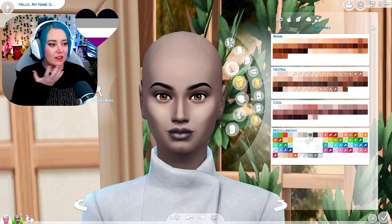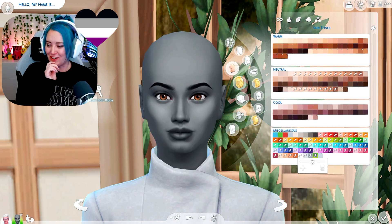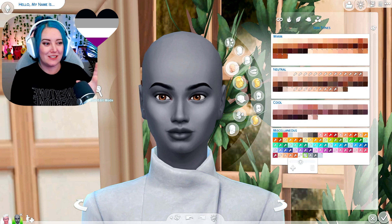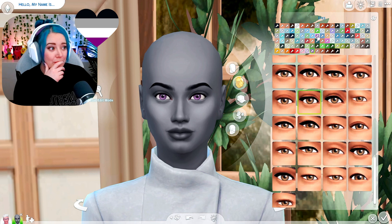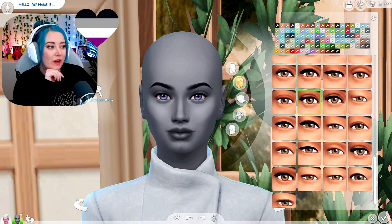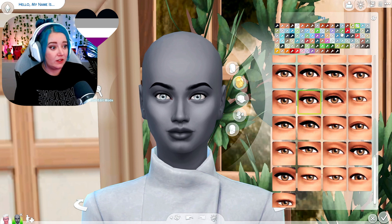I changed my mind on the skin tone. Going with black eyebrows — that's easy. On to eyes — I think we need to bring the purple out. These aren't quite the right purple, more like a pinky-fuchsia. I don't have white eyes really. I'm overthinking it — I'm just going to go with these purple eyes.